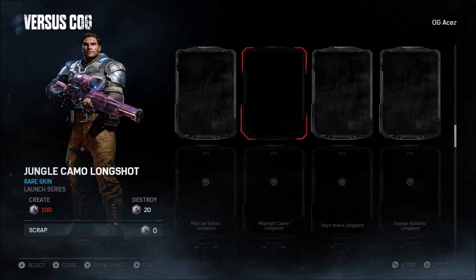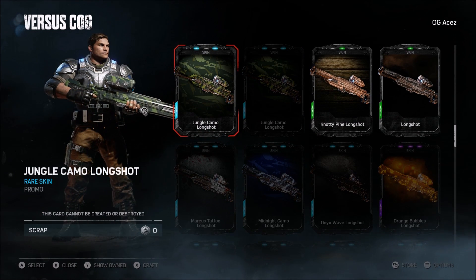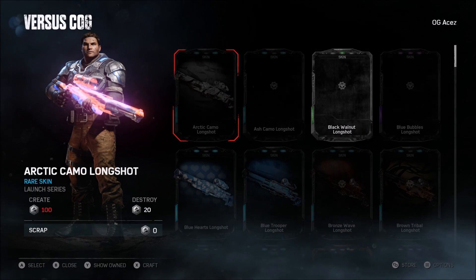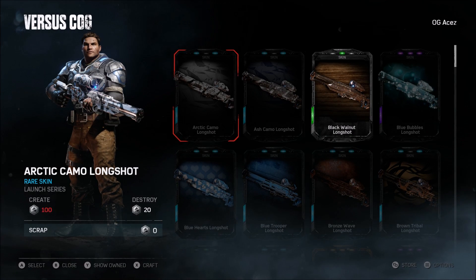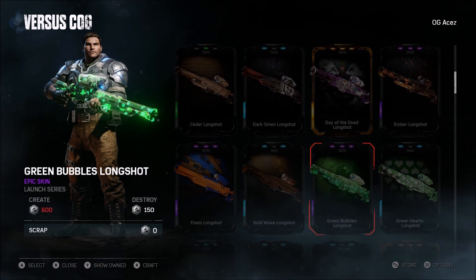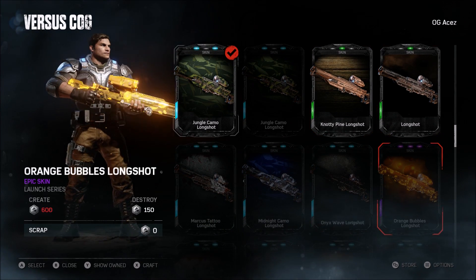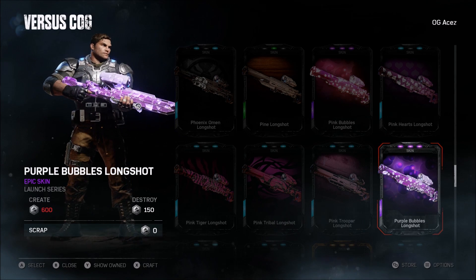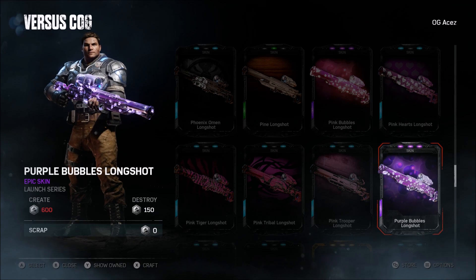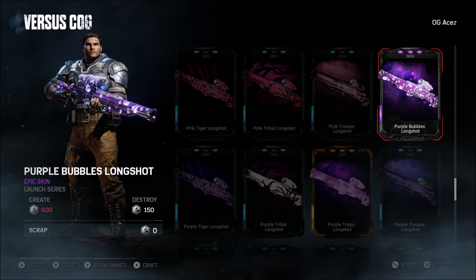The homie also hooked me up — almost forgot — with the Jungle Camo Longshot. That thing looks sick, I'm putting it on right now. I actually have quite a few longshots: the Black Walnut — not too bad — then the Jungle Camo obviously, then Naughty Pine which is a regular, and then I've got this other one which is actually pretty dope. I think the Jungle Camo one is really dope too.